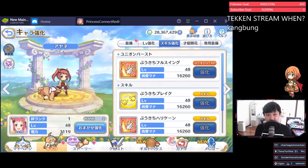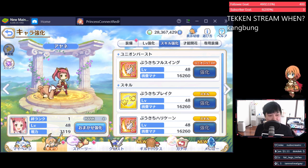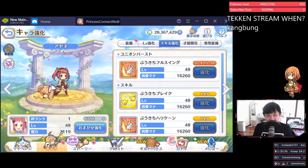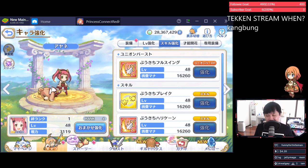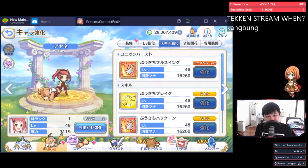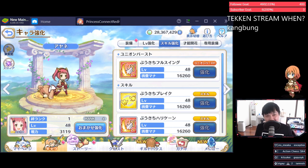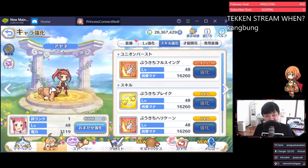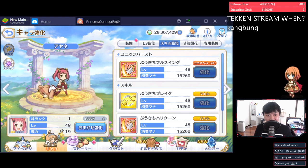Welcome back to another Princess Connect video. Today we're going to be talking about Ayane and Saren. Their banner has just dropped on the global server. Spoiler alert — if you want a TLDR for this video, just don't roll. Of course, I'm going to get into a lot more than that. I'll break down both Ayane and Saren and their utilities and where they kind of fit in with the current meta.